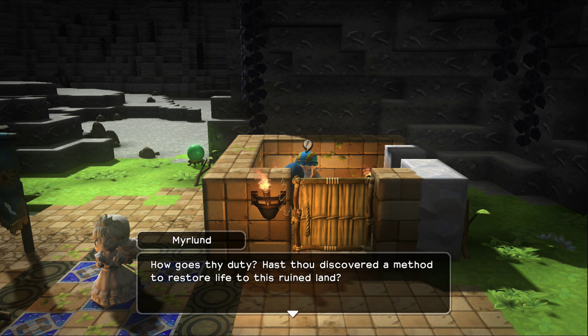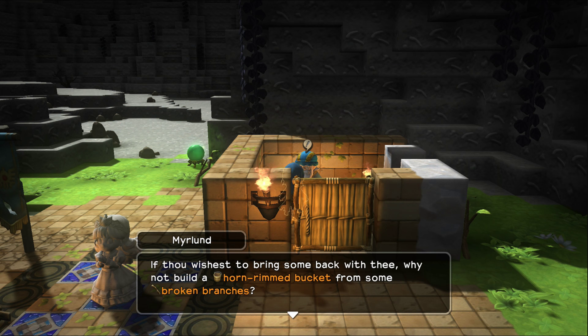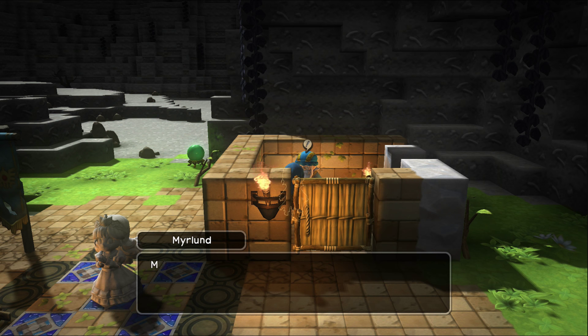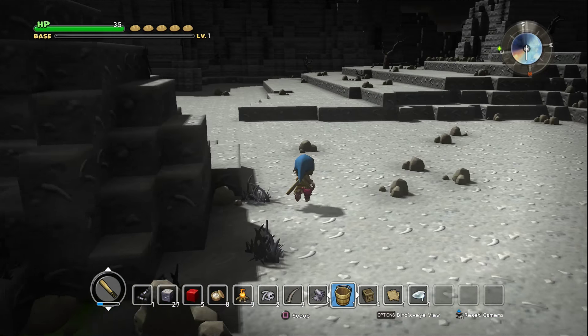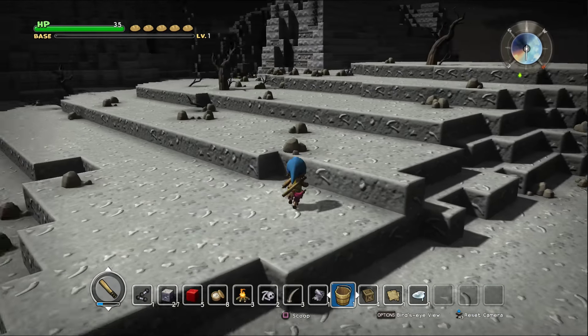Merlin says: 'How that's recovered a method to restore life to this ruined land — the nearby spring might be a suitable place to begin thy quest. It is the only source of pure water hereabouts. If thou wishes to bring some back with thee, why not try a horn-rimmed bucket? However, there's more to the spring than water alone — I also spied an interesting old book lying by its banks.' That was the place we saw earlier when we crossed over, so we need to find that again.